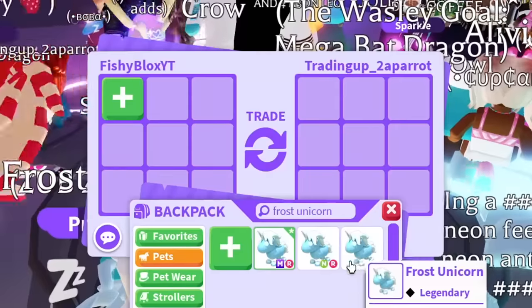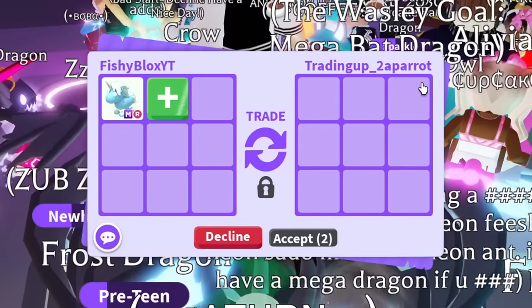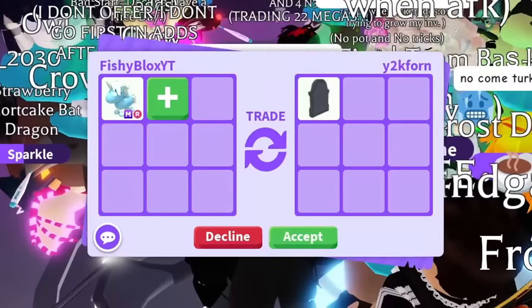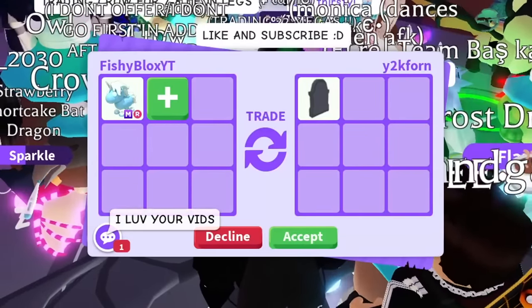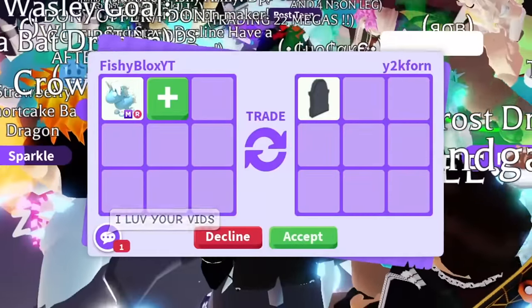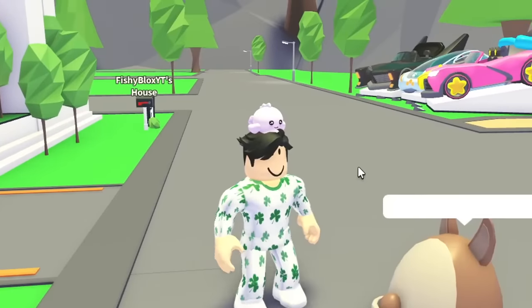For the next two trades: one person seemed to be trading up toward a parrot, so I felt like they were under a parrot — not going to beat the frost dragon. Then we got another tombstone offer. I do like the tombstone, but the frost dragon definitely beats it. We're gonna have to pass. The frost dragon is still the best offer we've seen.